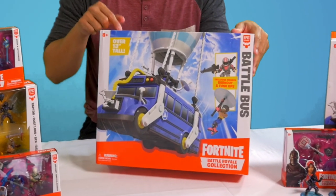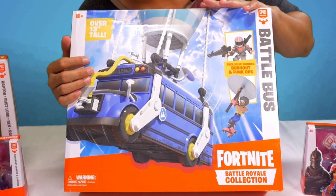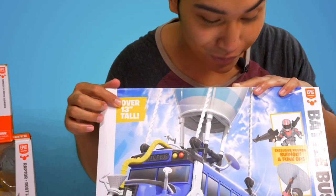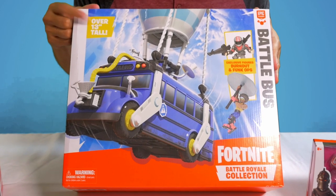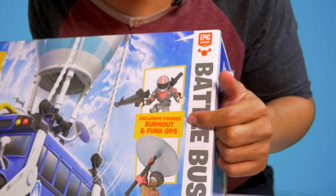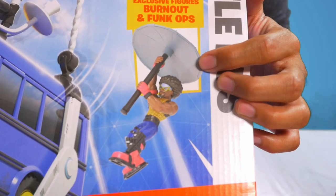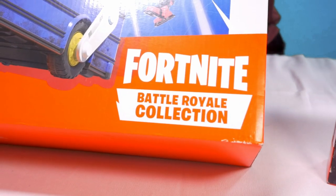Here we have the Fortnite Battle Bus from the Fortnite Battle Royale Collection. This is a big box, first of all. It contains the Battle Bus, which is over 13 inches tall. This is a huge figure. We see the huge picture of the Battle Bus, and the box includes exclusive figures Burnout and Funk Ops. Burnout's right here with his cool helmet, and Funk Ops right here getting funky with his umbrella. I can't wait to open this up.